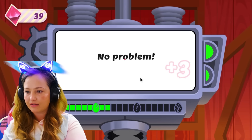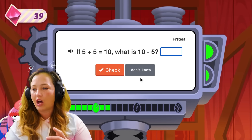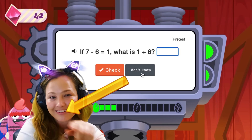And let's see what happens if I say I don't know. No problem, we'll learn it later. So if I don't know something, they just log it into the pre-test. I gotta say, this is my new favorite game. Go to Adapted Mind, check it out.